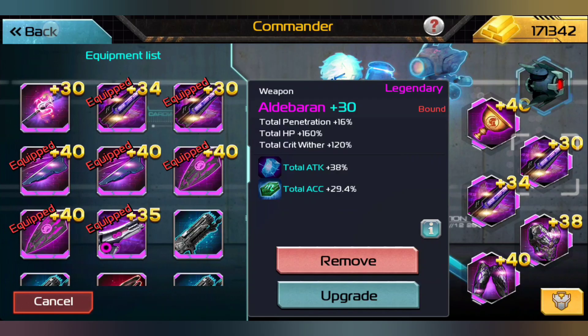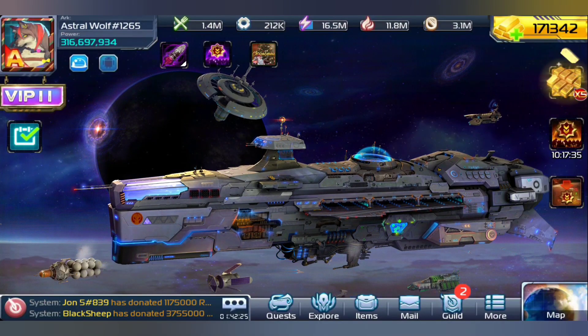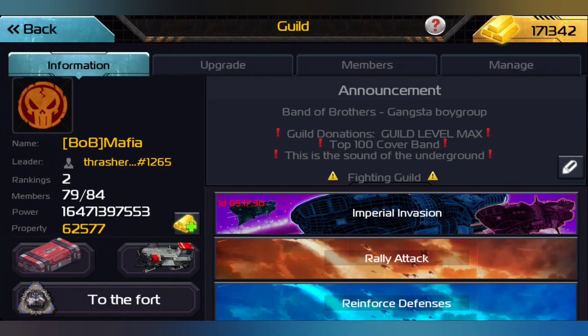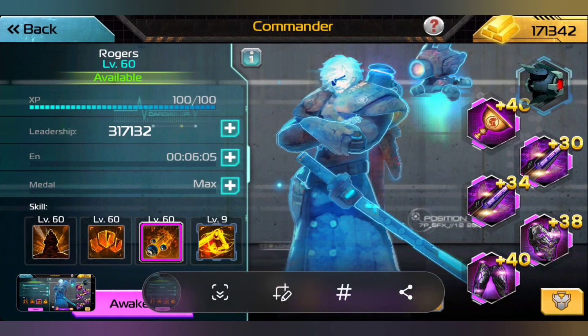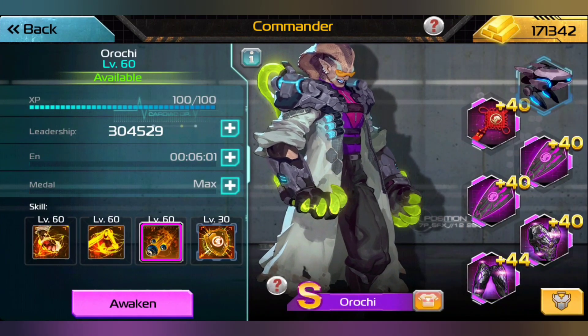We want to have a third slot activated so we can keep Orochi's other skills in place. I'm going to screenshot a couple of these so I can show my friend Sir Allington and a couple other people and see what they think.